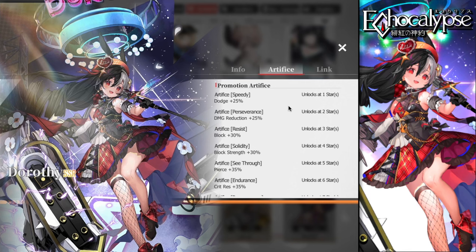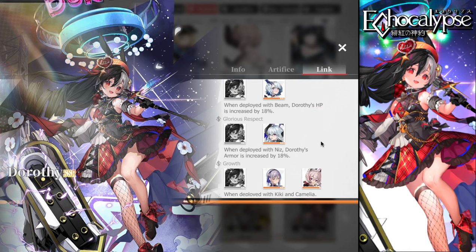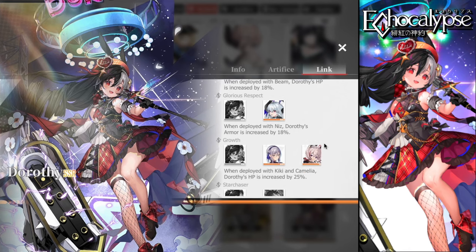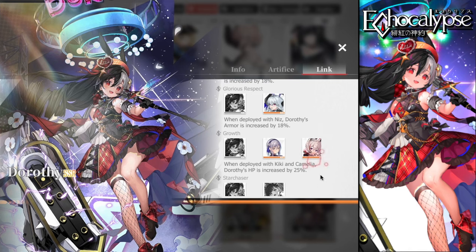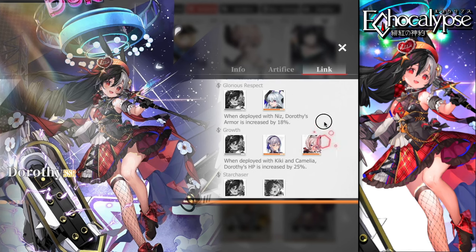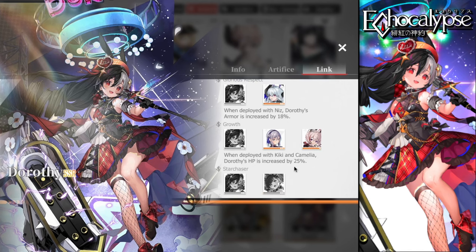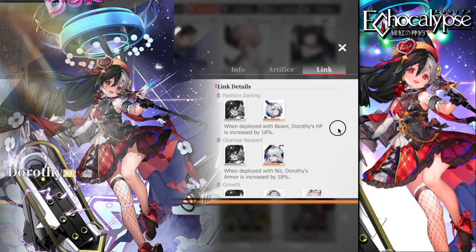We'll talk about builds when we explain her skills. Her links go with Beam, Niz, Camilla, and Kiki, and of course with Curry — the new unit being dropped. With those links she gains HP by 18%, armor by 18%, her HP increases by 25%, which is absolutely crazy, and her attack by 18% if you have or pull for Curry.